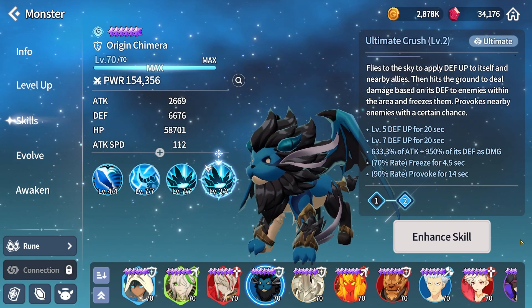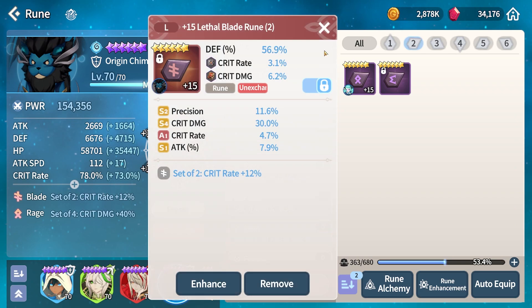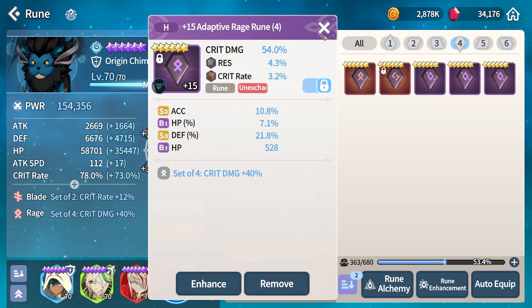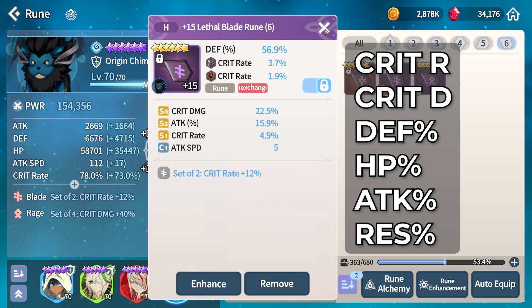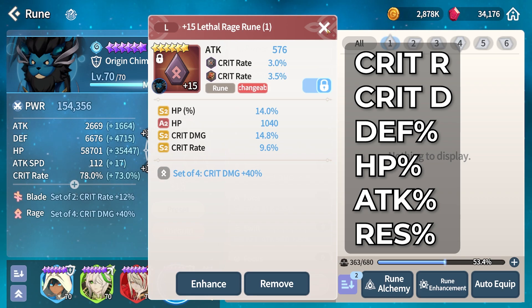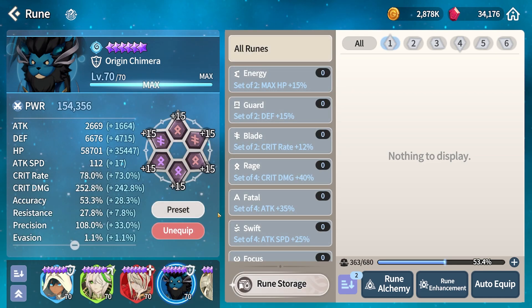This ultimate can easily wipe an entire team if set up properly. He's currently on Rage Blade, and is typically my sole damage dealer along with my Cleef. Slot 2 is defense percent, slot 4 is crit damage, slot 6 is defense percent. His stat priorities are crit rate, crit damage, defense, HP, and attack, with resistance being your final luxury stat priority. If Teor gets defense broken, a lot of his usage goes out the window. This is why I like HP — because even if he gets defense broken, his tankiness will still come from HP to help him survive.